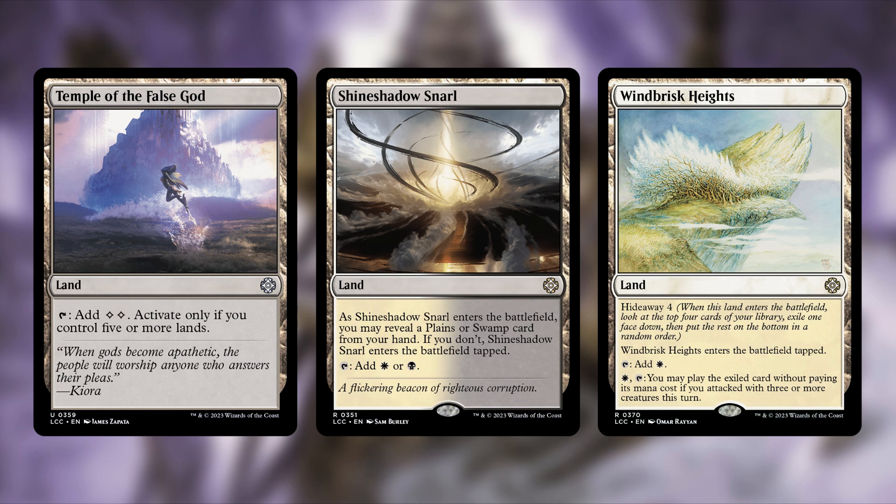The final cut is Windbrisk Heights — a hideaway land that enters tapped, lets you exile a card from the top four face down, taps for white, or pay white and tap to play the exiled card if you attacked with three or more creatures this turn. The ability isn't the hardest to trigger, but entering tapped is frustrating, and it's hard to get lucky enough to have the exiled card be relevant.